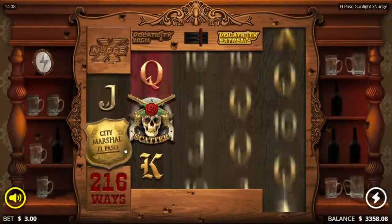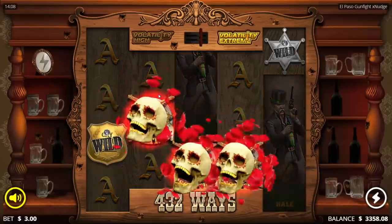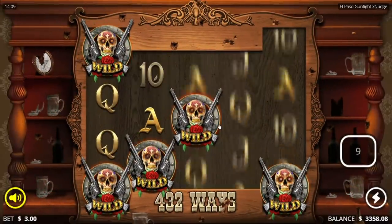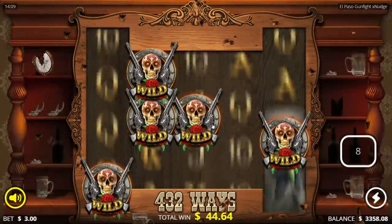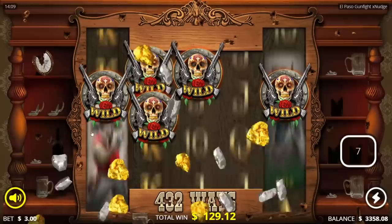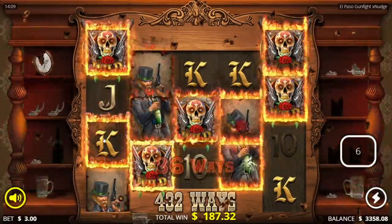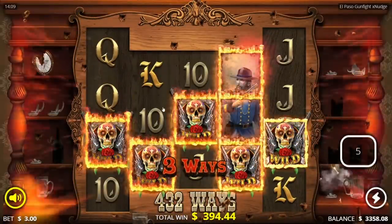Now it's 432 ways and 10 spins. Can the wild reels drop too? We have a lot of wilds on the board, holy shit. How does this pay? We're gonna have to just find out — got no idea how this thing pays. Decent hit — 200. Everything on the board's gonna get hit there.